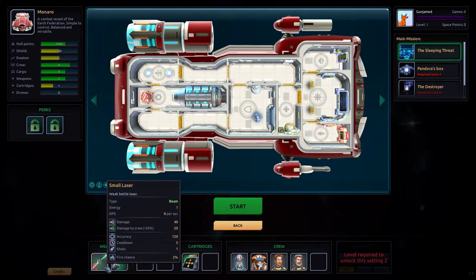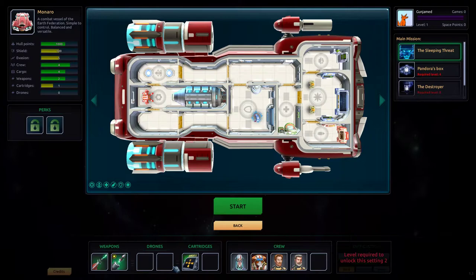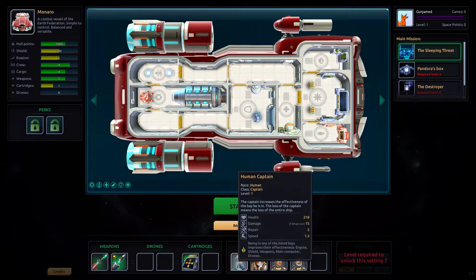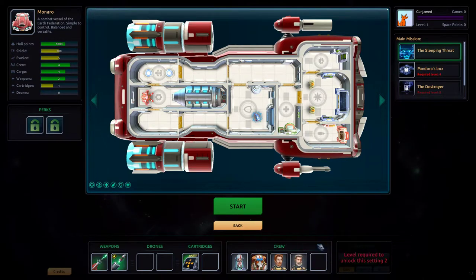We got missiles and a small laser — I want that tutorial laser back! Eight damage per second — bleh. We have a nice crew, though we can't rename them. We are going to start the mission: The Sleeping Threat.